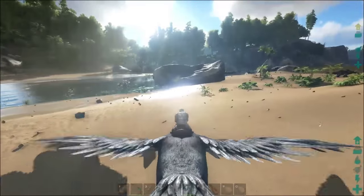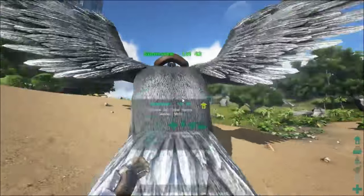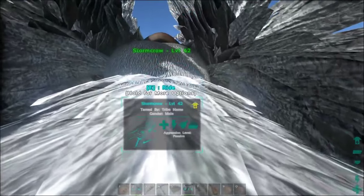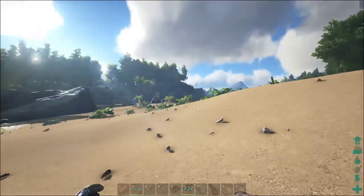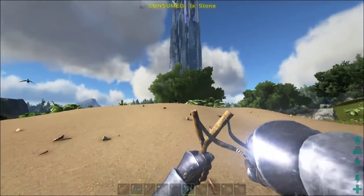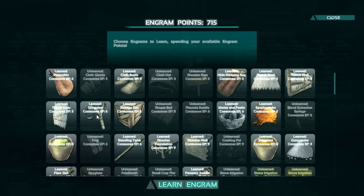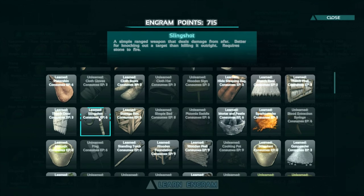Before we get started, you're going to need several things to get your tame underway. First and foremost, we're going to turn our pet on to passive here real quickly just to make sure he's not going to interfere. First thing you're going to want to do is get some non-lethal means of dealing with your dinosaurs. This can be punching with a fist, which while at low level is possible, but risky on a dilow. The preferred method is to craft a slingshot. A slingshot can be found in the engrams — I believe it is within the first five levels. It's a simple range weapon that deals damage from afar, better for knocking out a target than killing it outright.